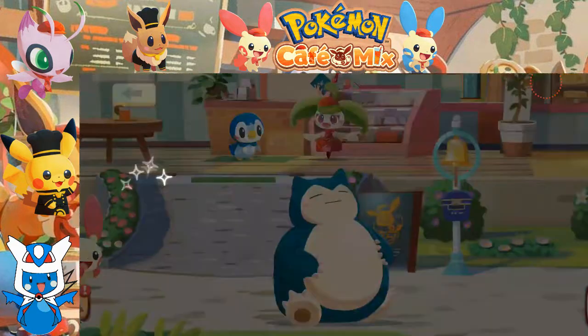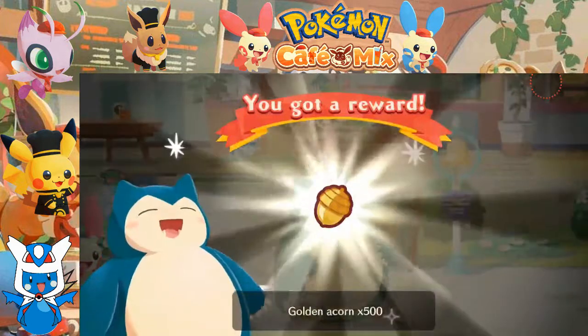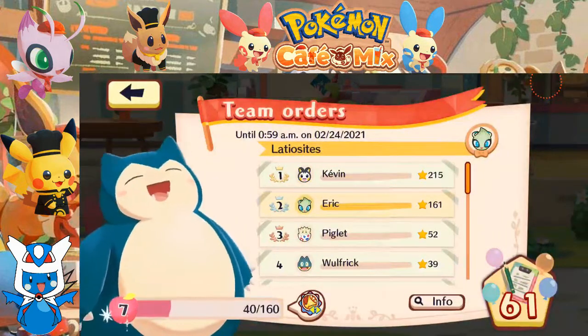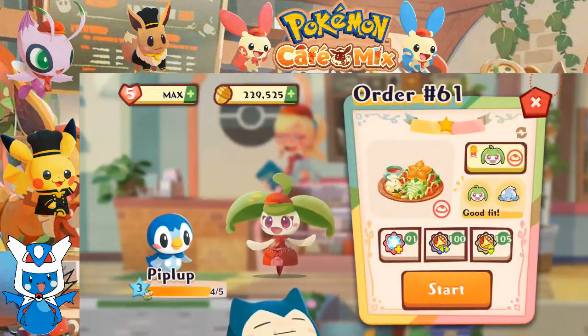We've also got another gift from Snorlax — so kind of you, Snorlax, much appreciated. With that, Piplup would like some vegetables as well. Alright, Steanie, let's do this.